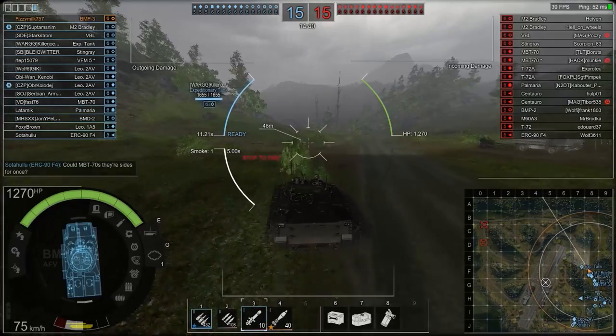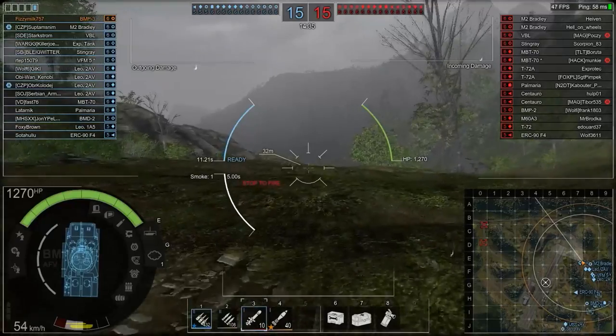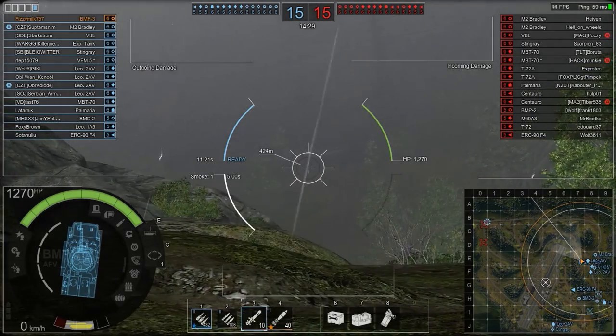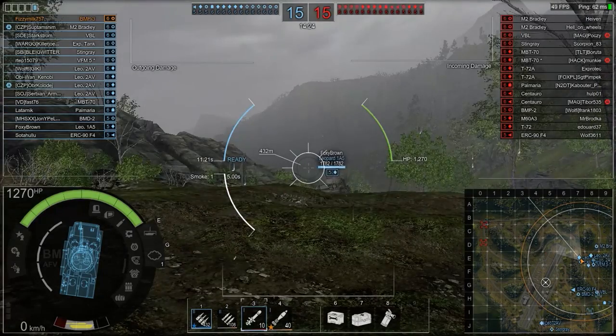The AFV is probably the most dangerous class end game. All the vehicles — MBTs, light tanks — when they're all damaged and struggling to fight other MBTs, you can pop up behind them with whatever weaponry your AFV has and completely annihilate them.